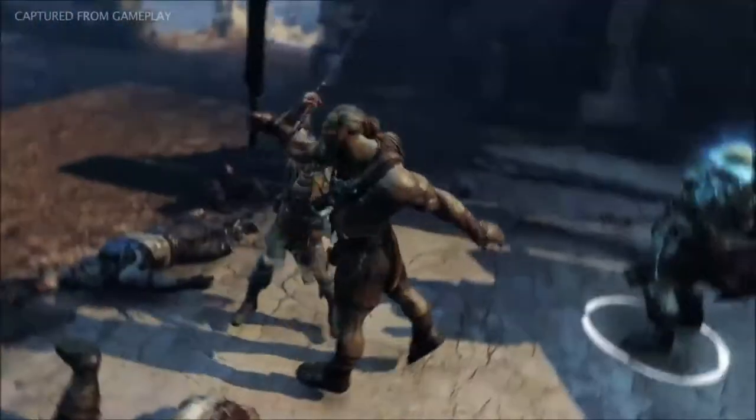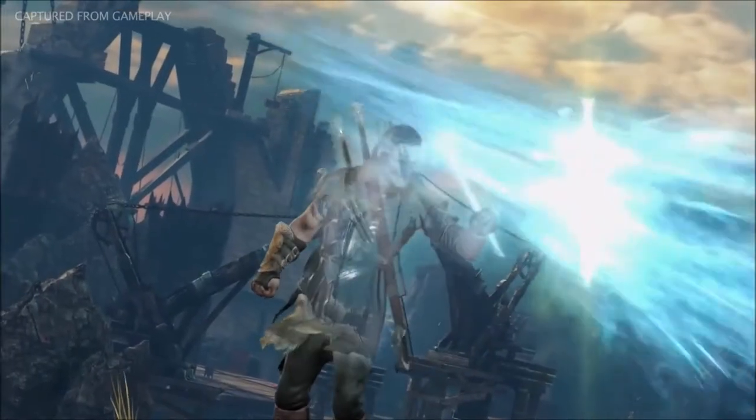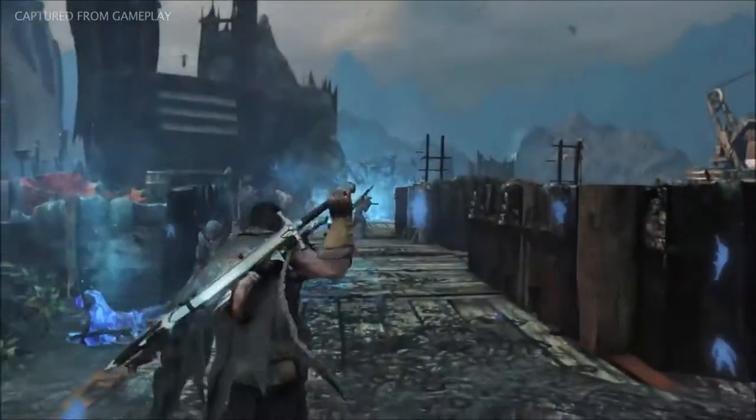Defeating the warchief and his gang is no easy task, but the reward is great. With the death threat fulfilled, the warchief drops an epic rune. This particular epic rune adds a powerful blast of fire arrows and is only one example in a wide range of unique weapon upgrades.